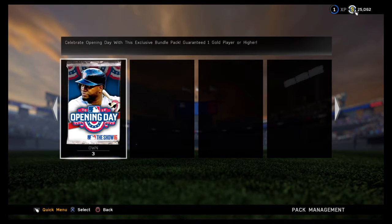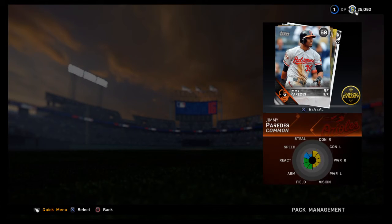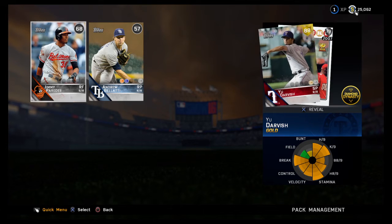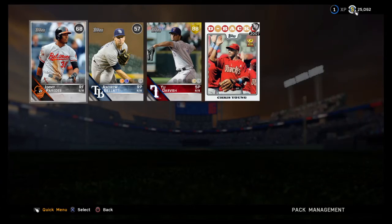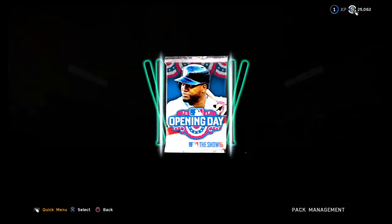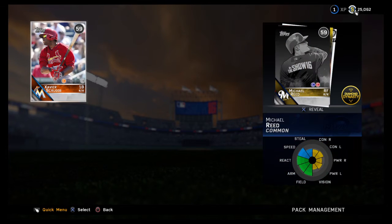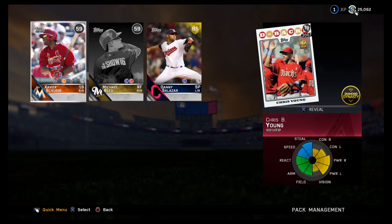Hopefully this carries on into the opening day pack — that was a pretty fire pull. We got a 79 throwback Yu Darvish — that's a pretty nice pull right there. And a 79 Chris Young — that's a pretty good pack. Hoping we can get a diamond or something though. Another 79, we get Danny Salazar — getting a lot of pitchers. And another Chris Young.